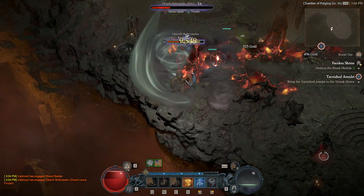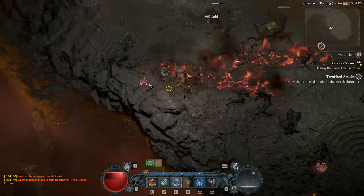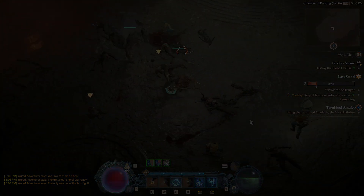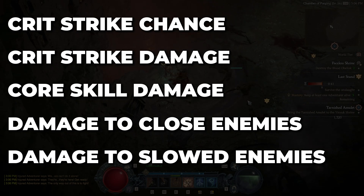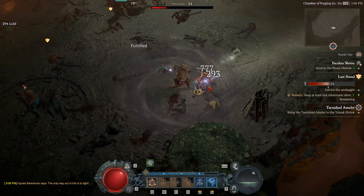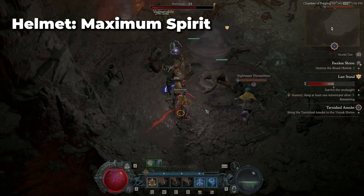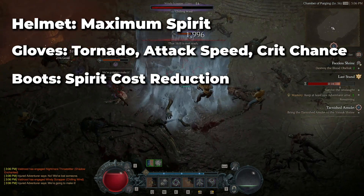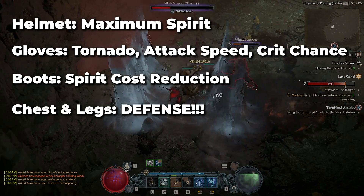While leveling, it's important to know what stat lines to keep an eye out for. The most important general stats on your Druid are Critical Strike Chance, Critical Strike Damage, Core Skill Damage, Damage to Close Enemies, and Damage to Crowd Controlled Enemies. Vulnerable damage becomes more important later on, but early on you don't have much vulnerable stacking. For specific gear slots: Helmets can have Maximum Spirit, which is very helpful. Gloves can have ranks in Tornado, Crit Strike Chance, and Attack Speed. Boots can have Spirit Cost Reduction. For chest and legs, prioritize defensive values so you don't die. For weapon and jewelry, look for the general stats mentioned above.